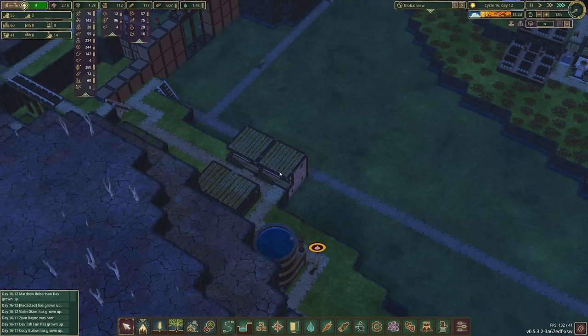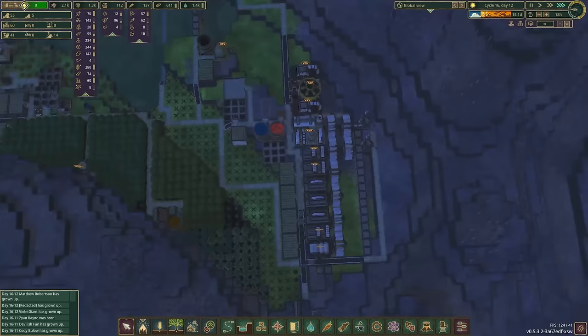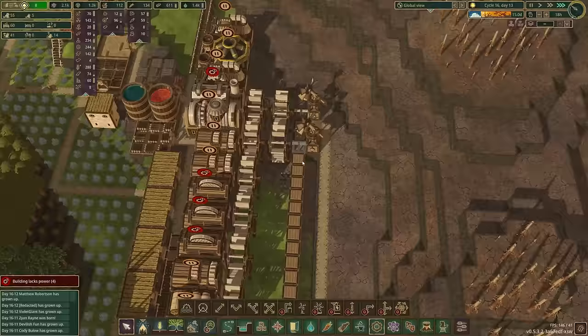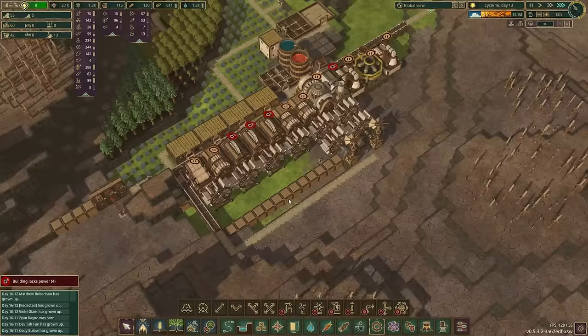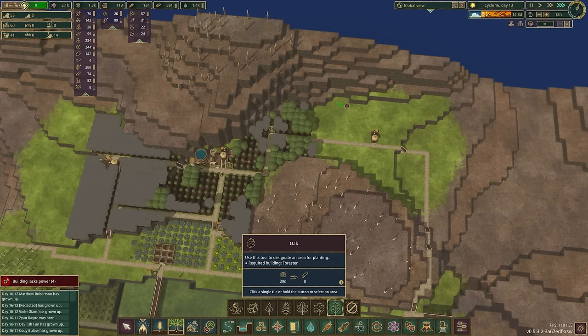I don't have any reason to have this paused. We have some space for some more beavers here — we have 14 unemployed beavers, but that's probably because we have so much stuff paused. Now we have a bunch of logs. We have enough. Oh, look how nicely this irrigates everything — that is wonderful. Berikumiko over here is about to plant us some more oak trees.